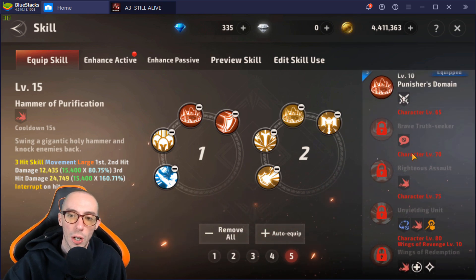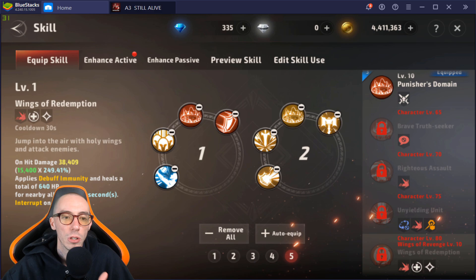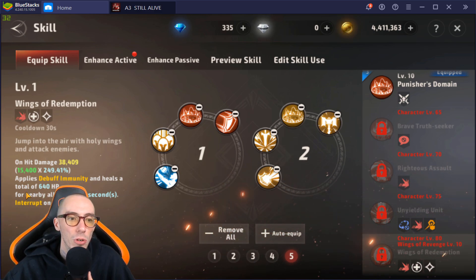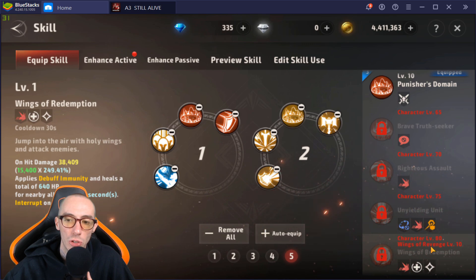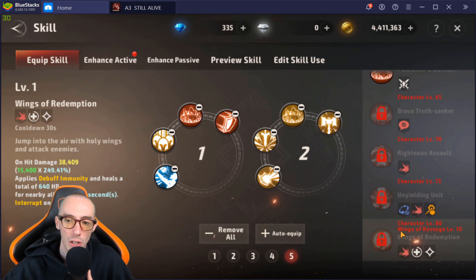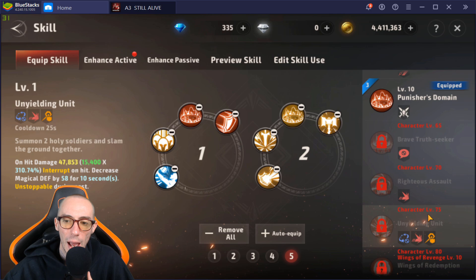There are a few skills I haven't unlocked yet. I really like this Level 81 skill — for nearby allies it applies debuff immunity and heals. The heal and debuff immunity are must-haves; once you reach Level 80 you'll use this for both PvE and PvP. Unyielding Unit is also pretty decent. I haven't tested everything yet but we can do an update later.